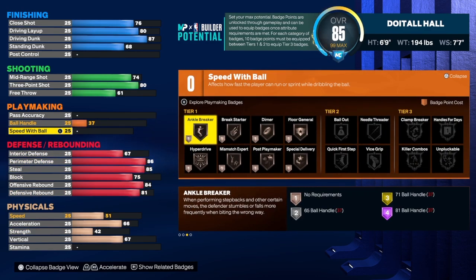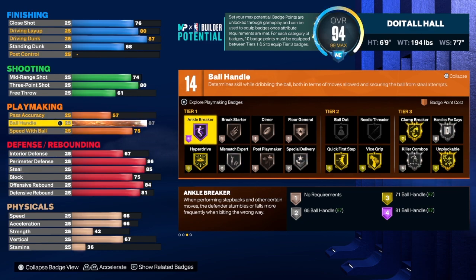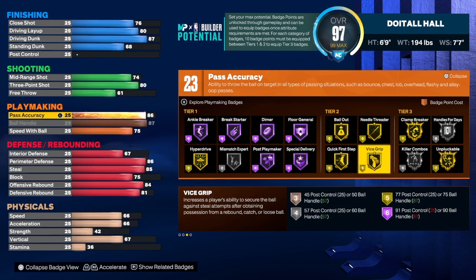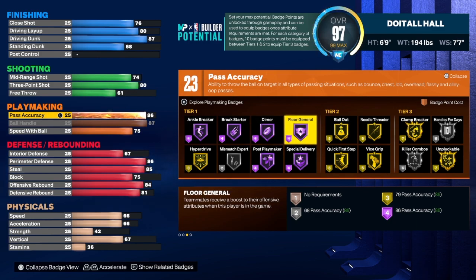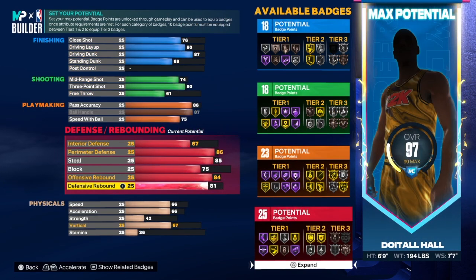Hit that like button — 50 likes is the goal. For playmaking: speed with ball we're going to take to 75, ball handle up to 87 — great ball handle on this build. Pass accuracy is 86, which is even better — you're going to be a great passer. You get gold needle threading. I'd use needle threading, clamp breaker, handles for days, vice grip, quick first step — don't be pluckable because you don't want to get plucked like a chicken — hyperdrive, anchor breaker, and dimer. A lot of people use floor general as well, so maybe the whole squad should try running floor general on all builds and see if it makes a difference.